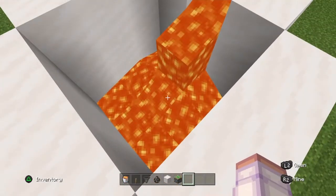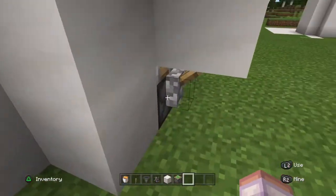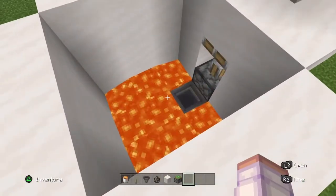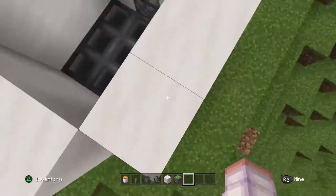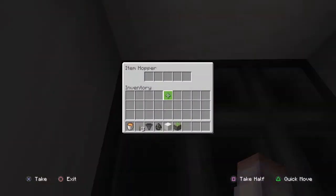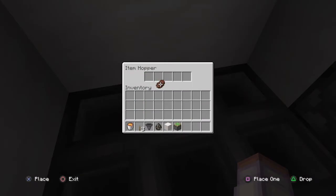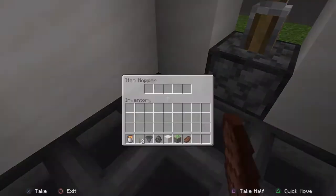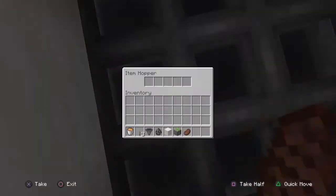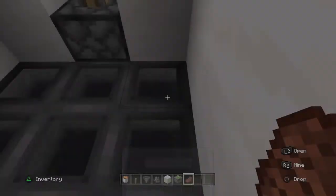Once the cows have been killed, you can now turn the infinite lava supply off, and then you can jump in here, or you can make a basement below to search the hoppers, and then you will find all your beef. It could be cooked, it could be raw, you could find leather.